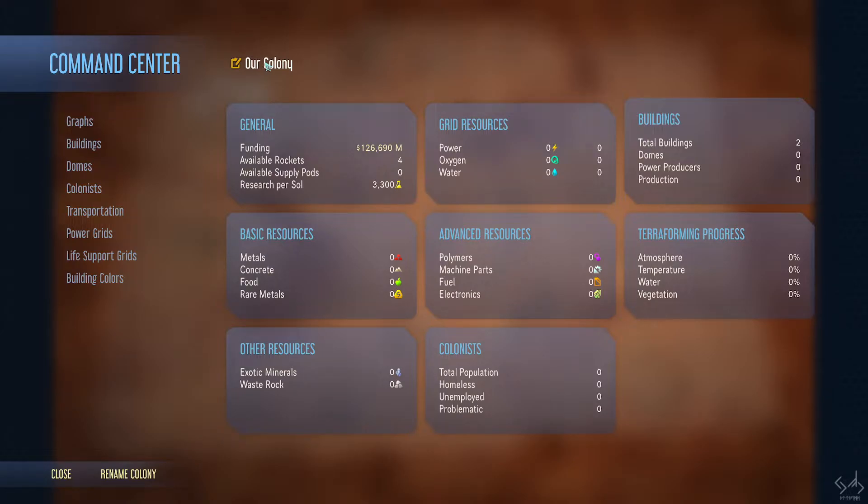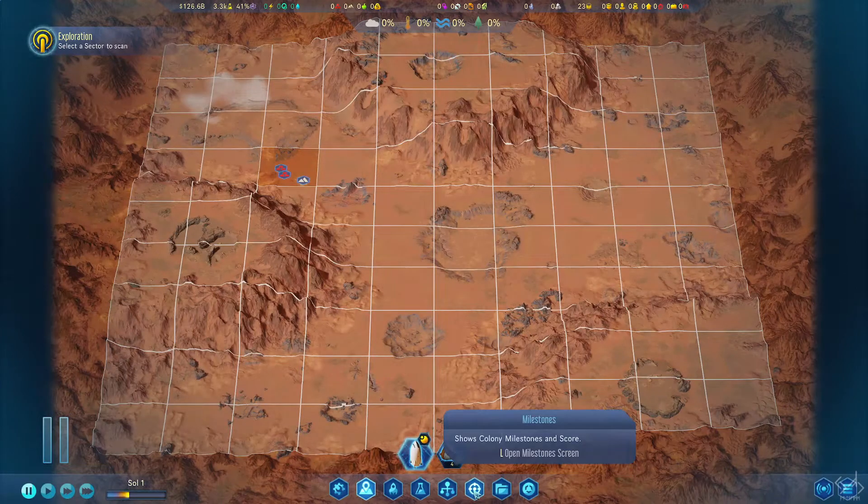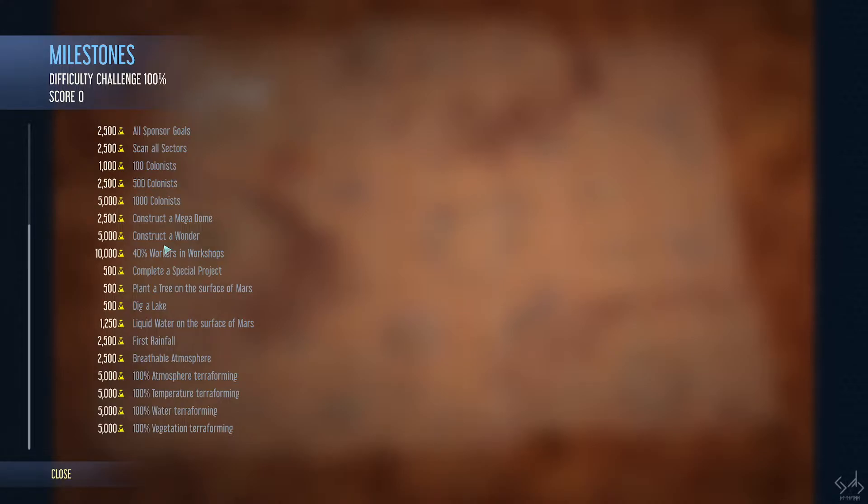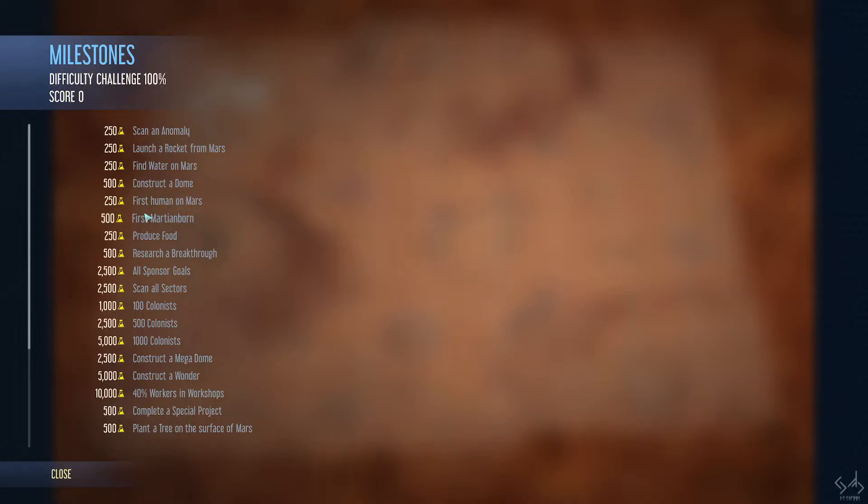You can rename your colony either at the top or bottom of the command center. If you didn't choose a colony name at the beginning and later think of a great one, you can change it here. Milestones is basically all the milestones you can complete on this map. When you've completed all of them you've basically won the game. They always restart when you start a new game, so every playthrough is completely different.